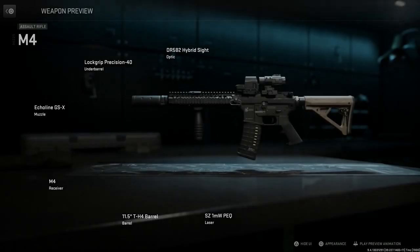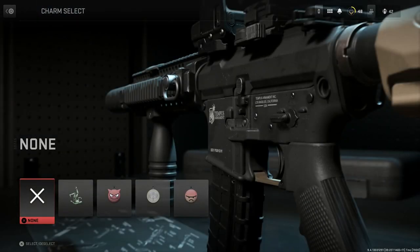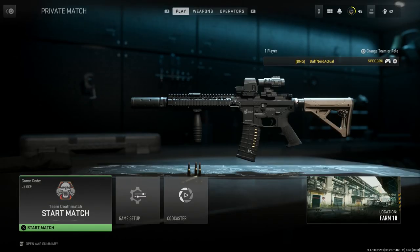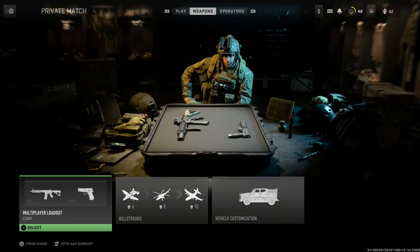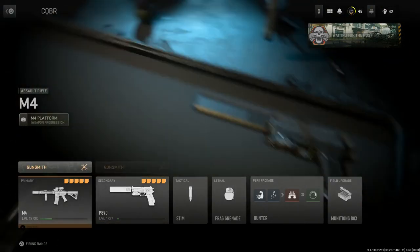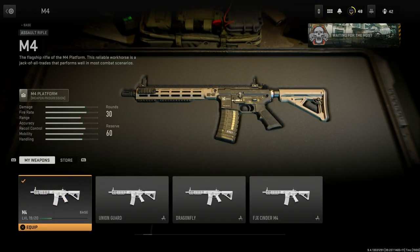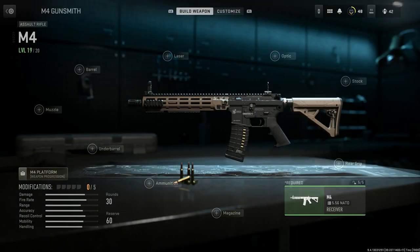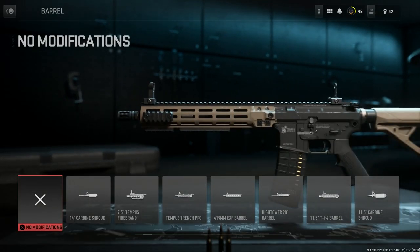Let's go ahead and back out. Here we can see our final build on the gunsmith page. I'll remove the attachments and start from scratch. We'll go to our CQBR class, select a base M4, and equip it. Now jumping into the gunsmith options — the first thing we're going to want is the barrel.